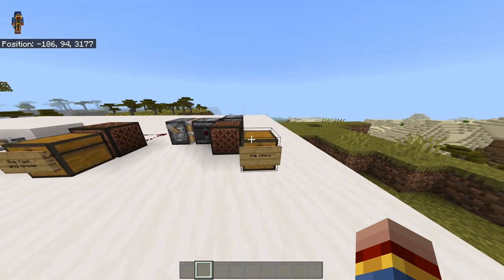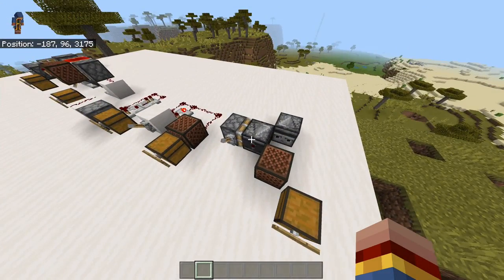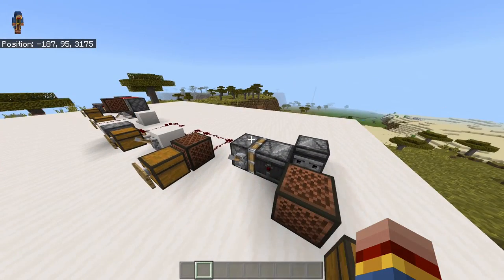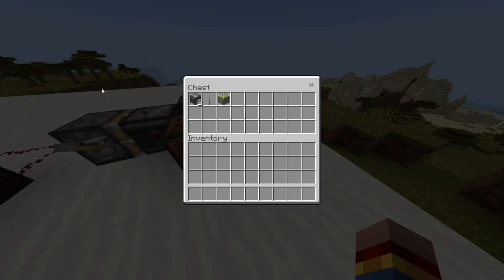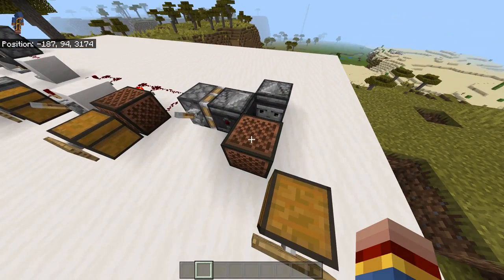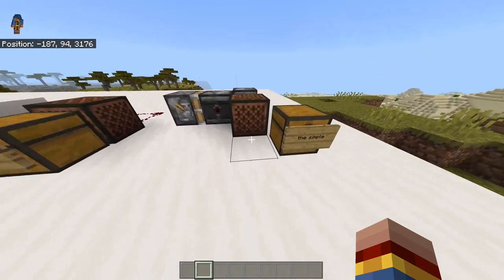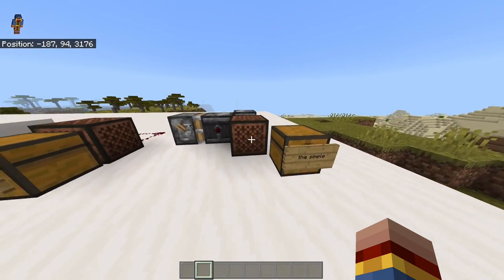The first clock I want to present you is a very simple clock that uses observers and a piston to shut the clock off. What you need for this are two observers, one lever, and one sticky piston, and one item or block that you want to power. This clock is used for being just simple.